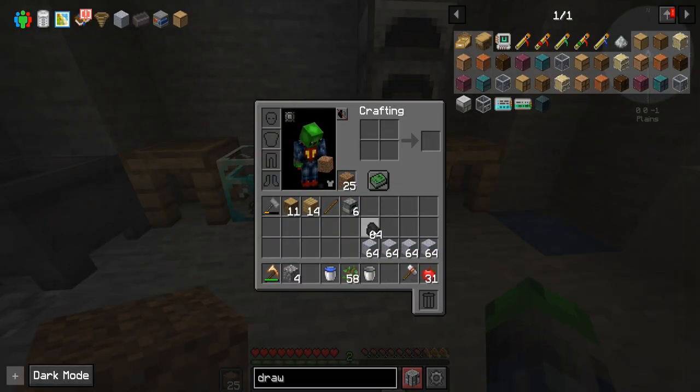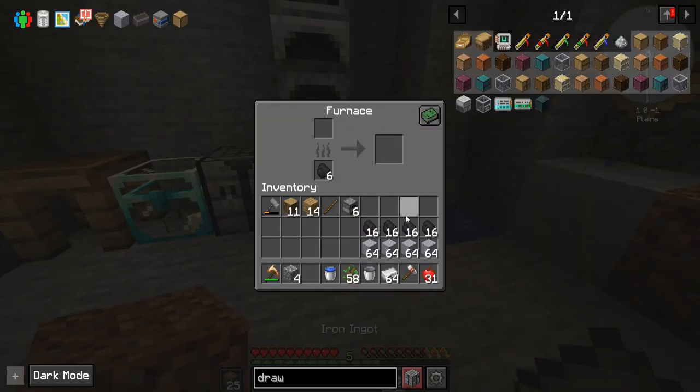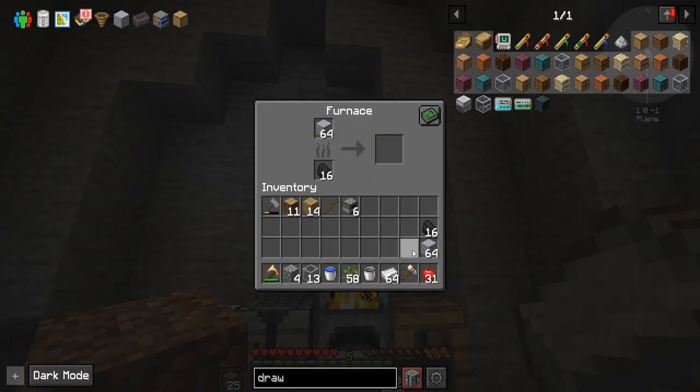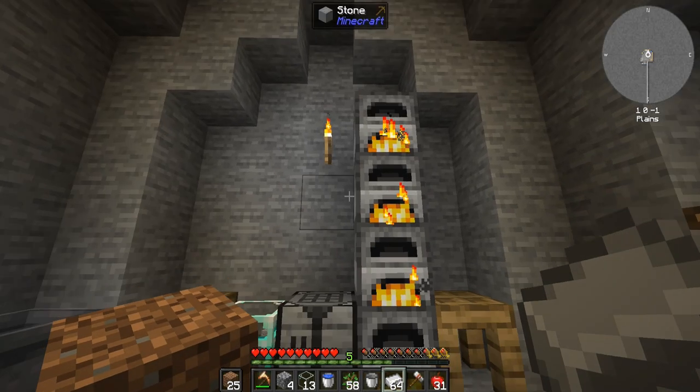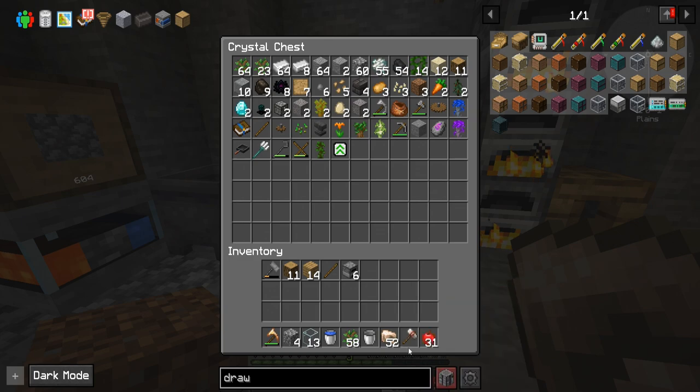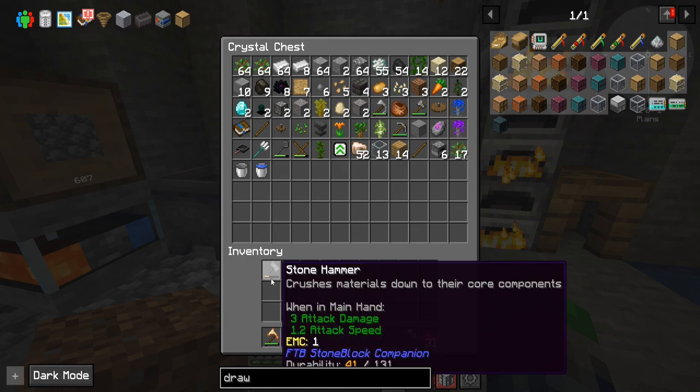Here we go and we're going to split this up into four so we have plenty. There we go — boom, boom, and shebang, shebang. Now all of those are going to smelt up. I didn't realize we had over a... that's right, I put a stack of iron in. Beautiful. So we have a lot of iron now. We have some other resources, we even have some extra for crafting recipes in the future if we need that.